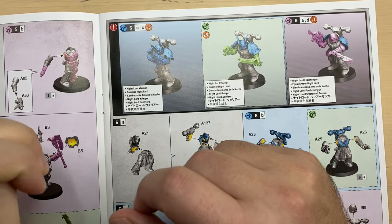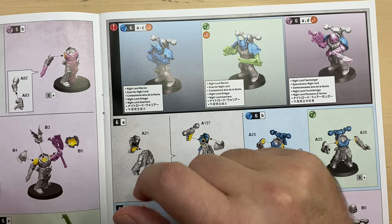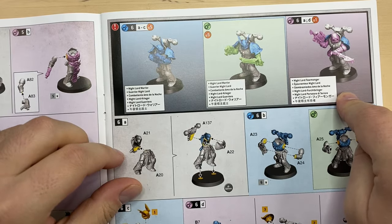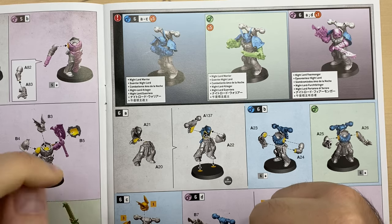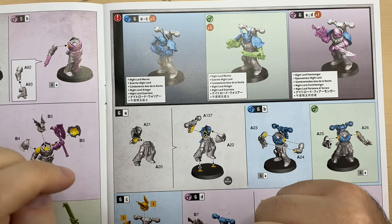Hello my friends, my name is Max and today we're gonna be building the Nightlords Fearmonger — namely this guy. This guy is part of the Nemesis Claw kill team, a really cool looking Nightlords kill team.